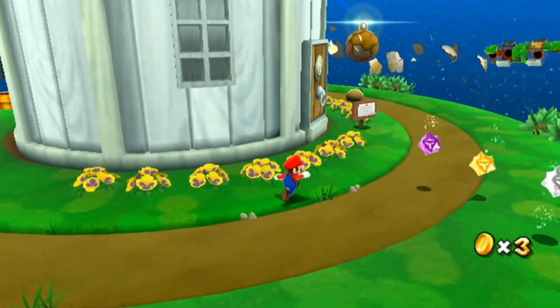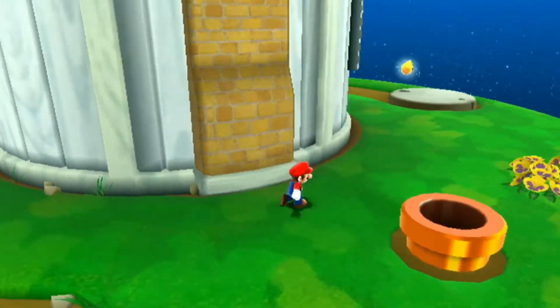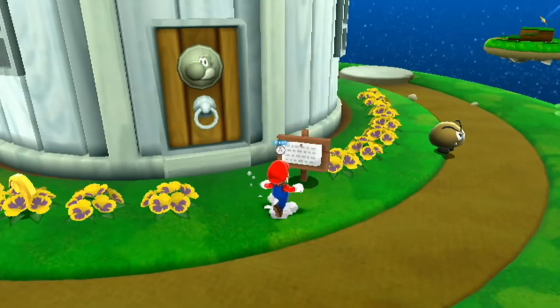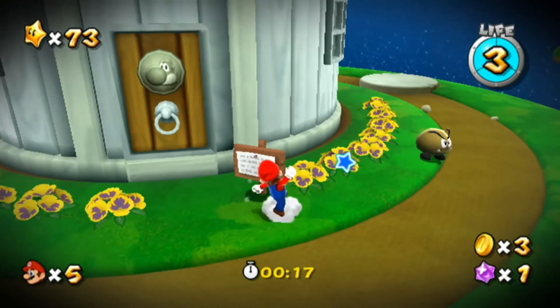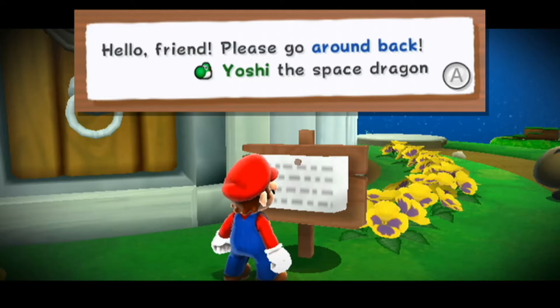Yoshi's house from Super Mario World has now been remade in Galaxy 2. They really wanted to remake a lot of older Mario locations and characters in this game. Here's one I never knew about: if you read the sign, it says 'Please go around back, Yoshi.' However, if you quit the level and select the third Power Star — Peewee Piranha's Speedrun — and you read the sign again, it will now read 'Please go around back, Yoshi, the space dragon.' Wait, what the heck? Since when was Yoshi a space dragon? I thought he was a dinosaur.